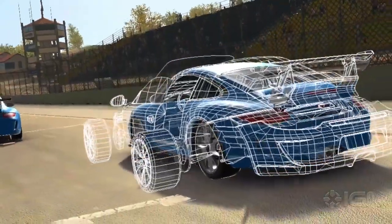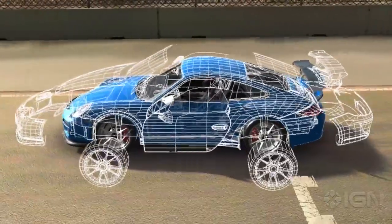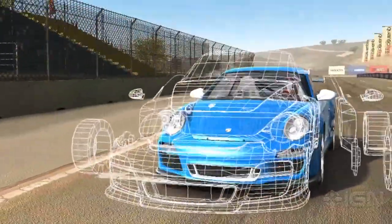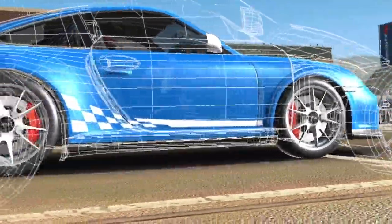We saw a real opportunity to improve the detail of the cars. If you have a look at a Real Racing 3 car, you'll see the lights are all modelled. The wheels are all modelled out and very detailed — you can see the brakes behind the wheels and the brake discs. Have a look at the interior, and the interior is as detailed as the exterior.